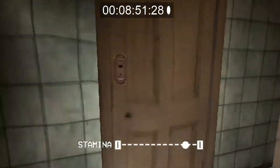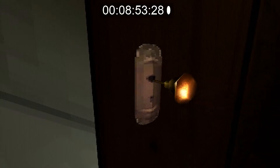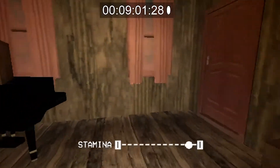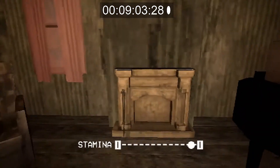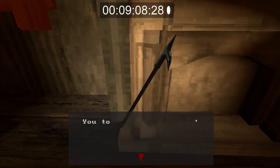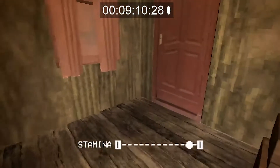We are going to open the door to the Easter egg room — this is where the Easter egg goes. Use the doorknob, then open the door. Now there is a fire poker in here — I'm going to show you guys where it is, but you do not need the fire poker to complete the game.